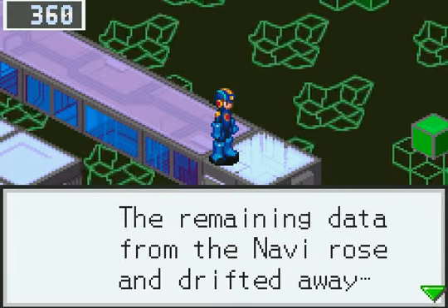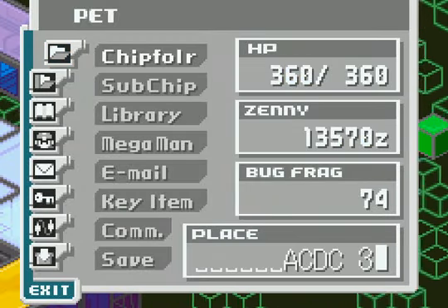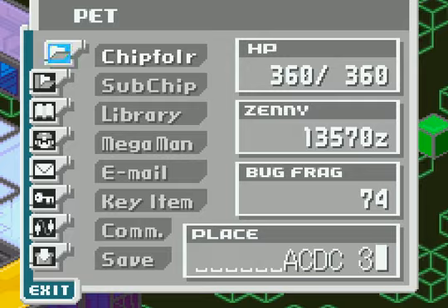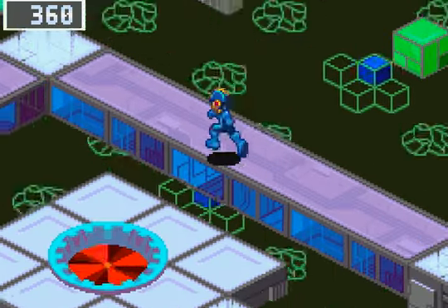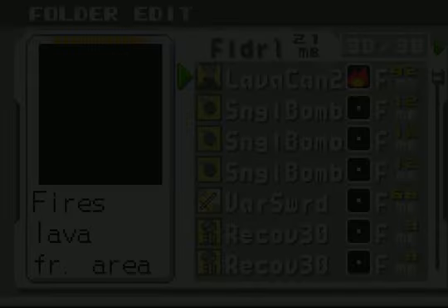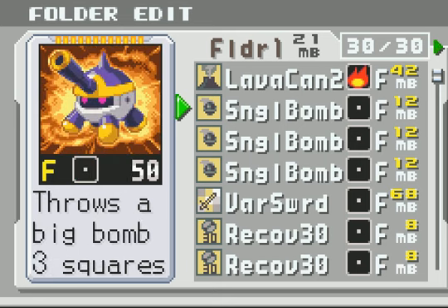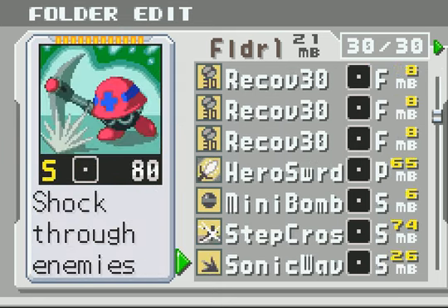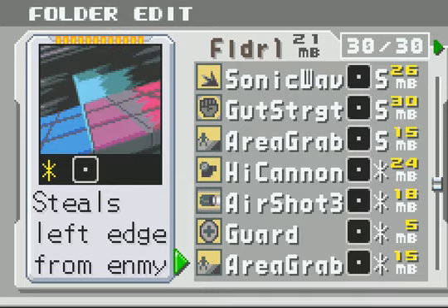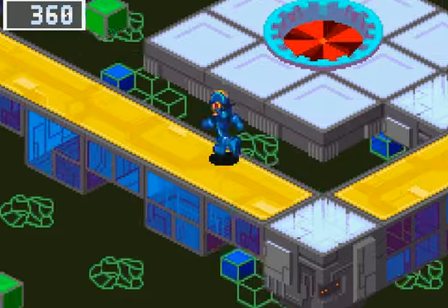The remaining data from the navi rose and drifted away. You'll run into another version of Flashman as a random encounter somewhere in ACDC. I got myself a new chip, which I'm very proud of - Flashman. Flash attack paralyzes enemy. My question is, do I have to aim that, or can I just use it directly? I might consider putting Flashman in, because I'd like to get at least one navi in my folder since I've taken out both Gutsmans.